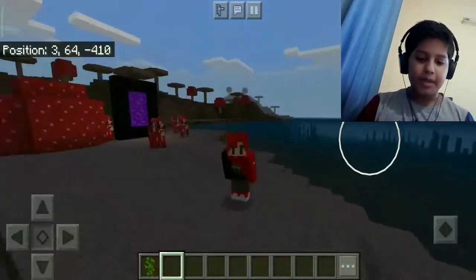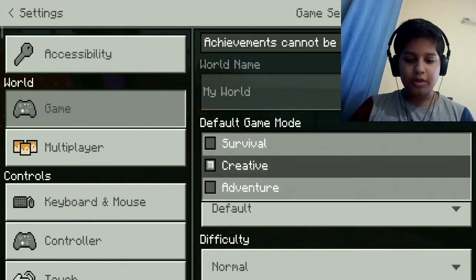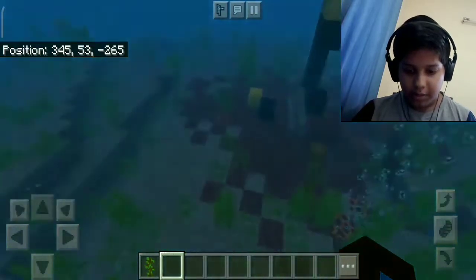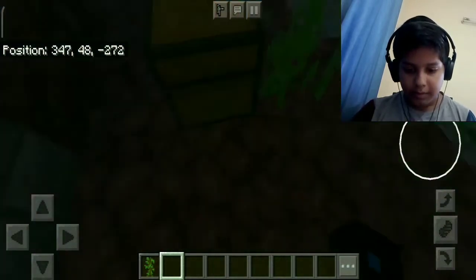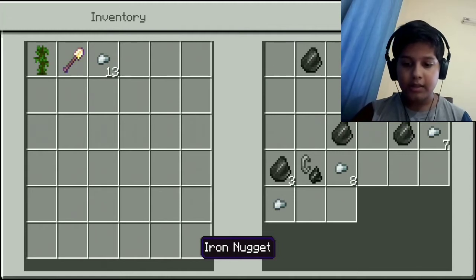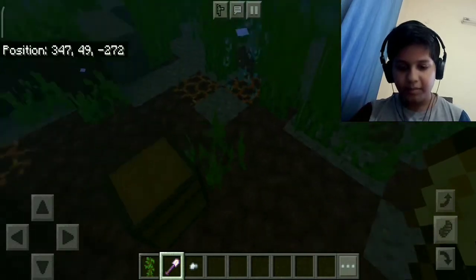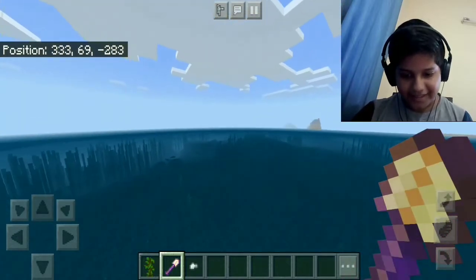I'm going to be showing you the 1.16 Nether update. Before I jump into the Nether portal, let me just show you something — that's what you call a ruined portal, it's so cool. There's loot in it, so let's take this loot. You will need all the iron nuggets you can get to make something I won't tell you about just yet.